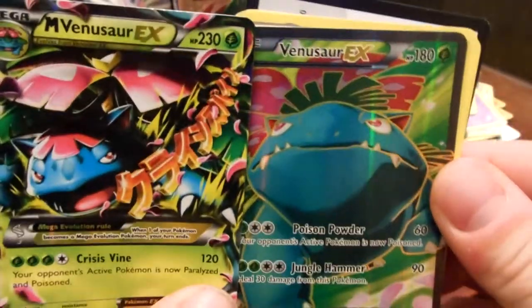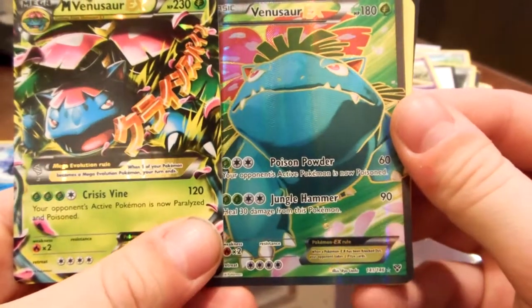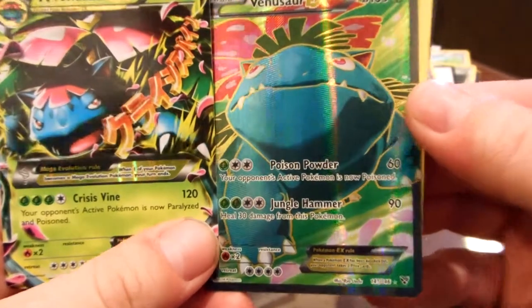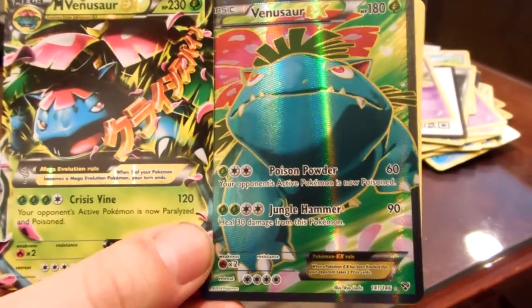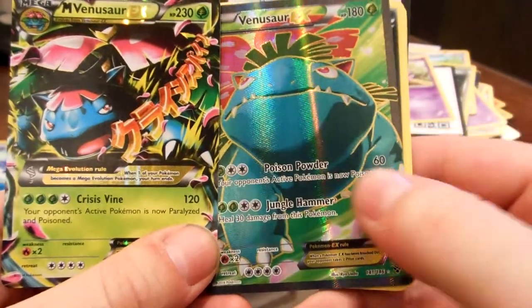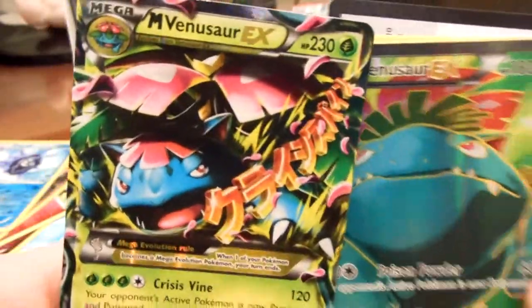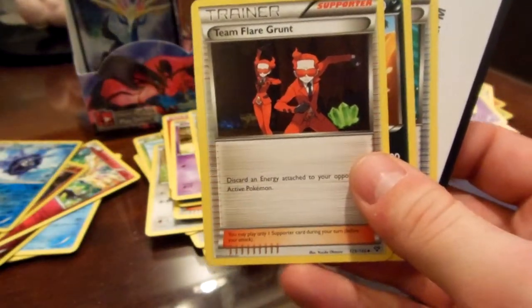Mega's got 230 HP, regular Venusaur's got 180. Mega can do 120 with 4 energies and it paralyzes the Pokemon. Venusaur can do 60 with 3, and Jungle Hammer does 90 damage and heals 30 damage from this Pokemon. Really? That's not that much. Yeah, the HP is way better on the Mega, I guess, but the attacks aren't that much better.